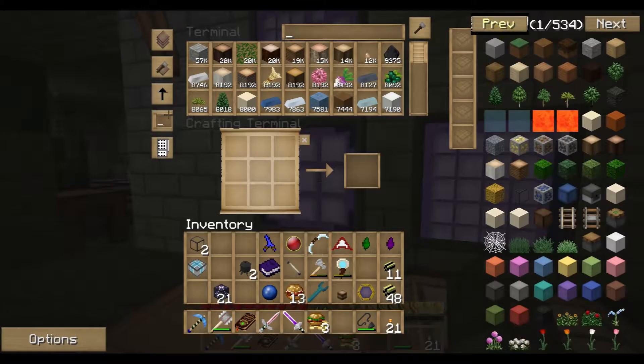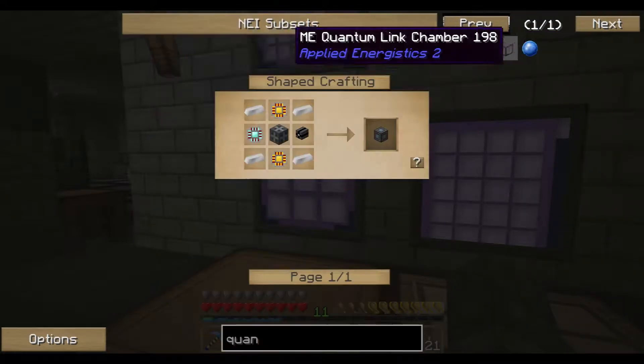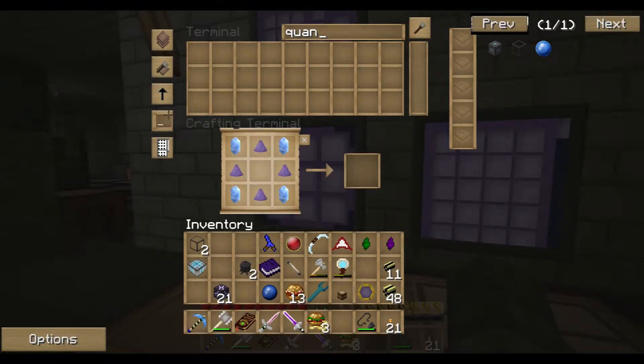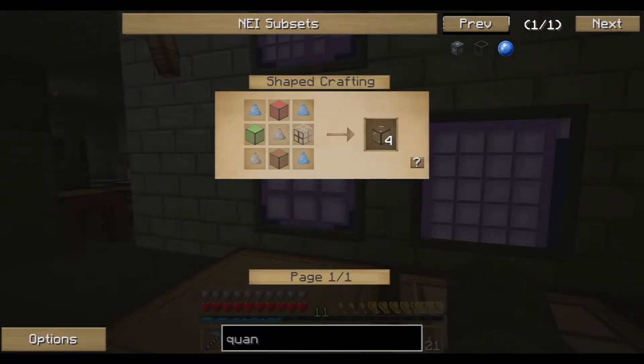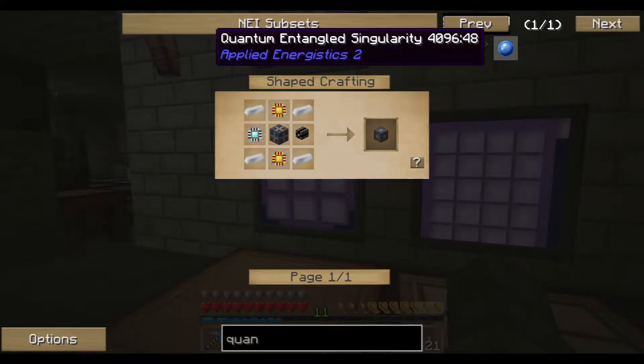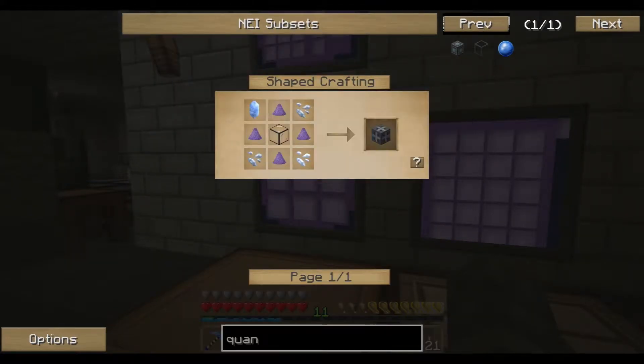Every once in a while the sword shoots a ray of danger - you were in my sight line and I went to grab something with it and it hit you instead. Not a ray of sunshine.